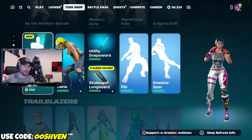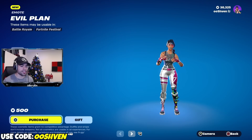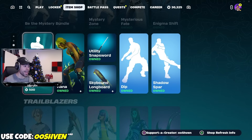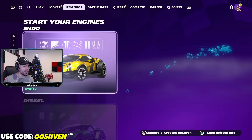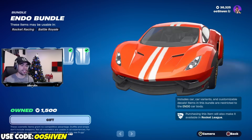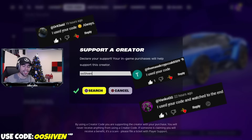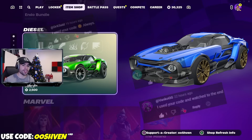Up in the Fortnite item shop, we got a brand new emote — a brand new icon series emote, the Evil Plan emote. We also have a new vehicle up in here too. So if you're planning on copying anything, consider using code 007. If you do support me like one of the legends here on screen, thank you so much. I appreciate the support more than you guys know.